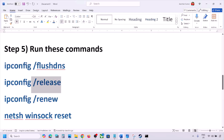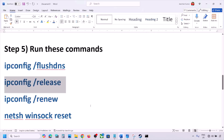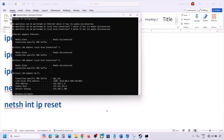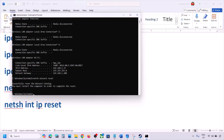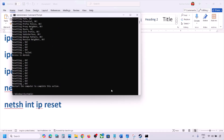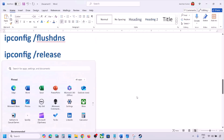Copy the second command, paste it, and hit Enter. Then run the third, fourth, and fifth commands the same way — paste each one and hit Enter. Once all commands have been run, you must restart your computer. After the system restart, you can check.